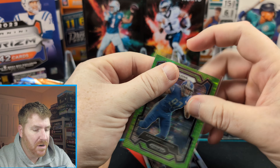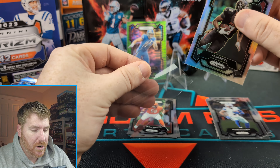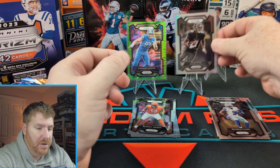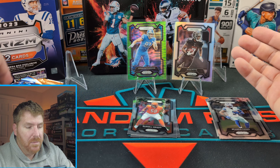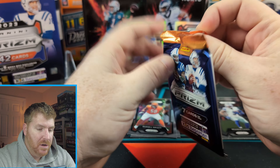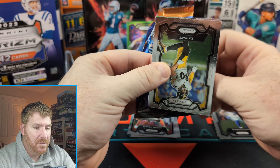Aiden Hutchinson green Pulsar. Kyle Pitts true silver. Very nice cards, a couple of nice cards, but not what we're looking for. What can we find in this? Can we get lucky? Our blasters have not been lucky.